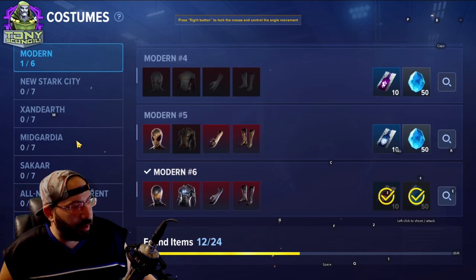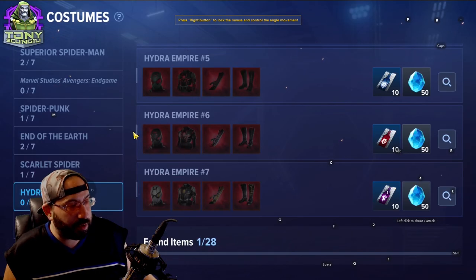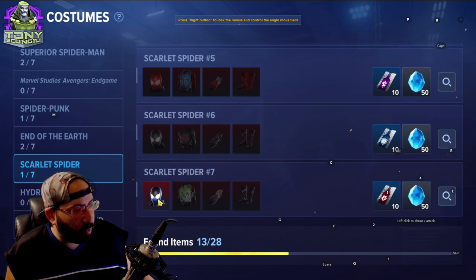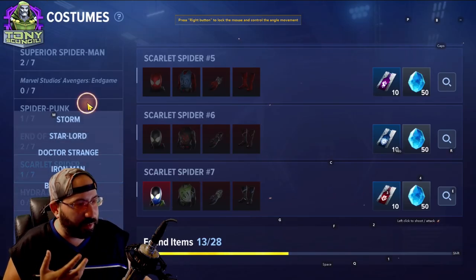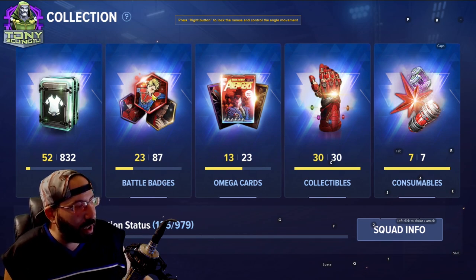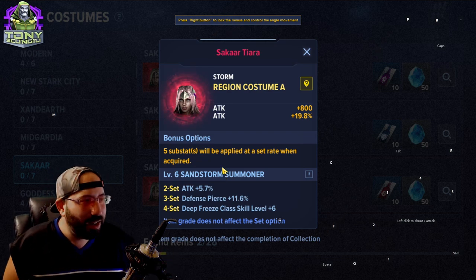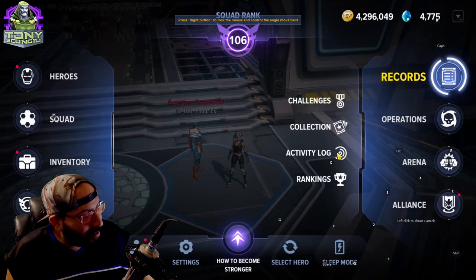Each costume set has multiple color schemes — some have seven or more. The bottom color schemes of almost every set are the rare ones. Once you get to those, you start seeing cooler, crazier costumes with a bit of flair. These are the chase items you collect to itemize and make your character look cool. You can also see what costumes do for any character you haven't unlocked yet, so you can plan ahead.